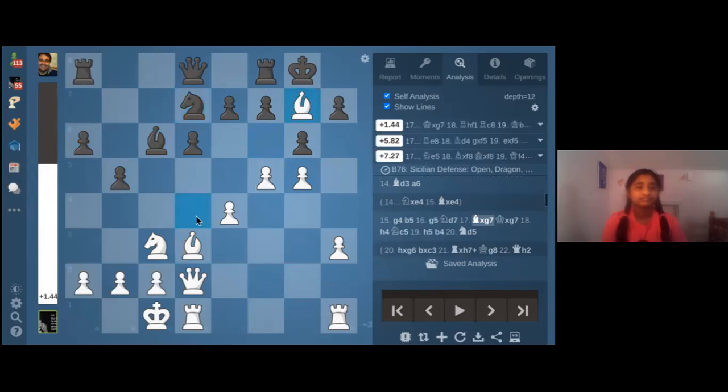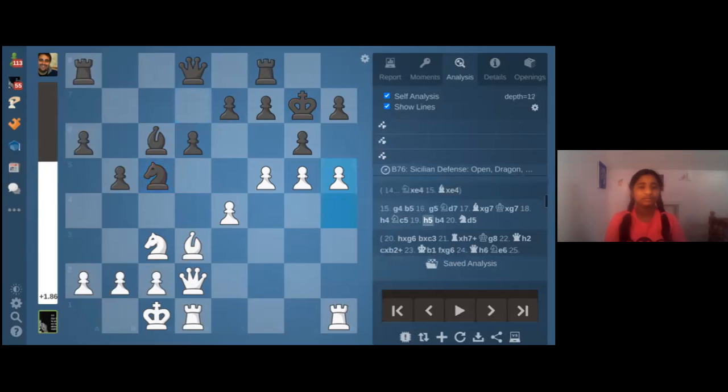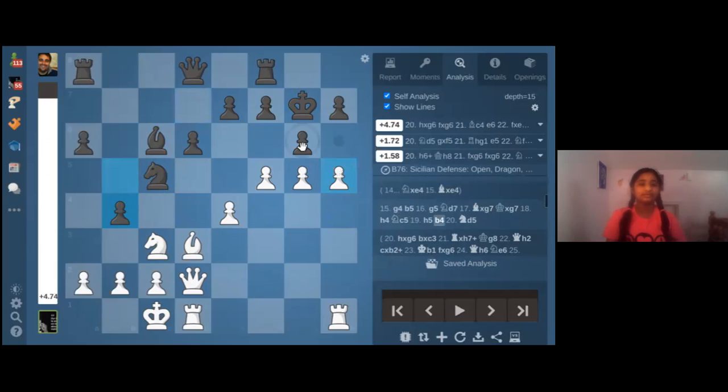Here I'm able to trade off this important defender of the king — it's really the only defender because the knight has been forced away from f6. Now I try to throw my pawns at the king: knight c5, h5. White is really concentrated on that plan, using all the moves to make it work. I played knight d5, but the better move was takes, and there are all sorts of mating nets.